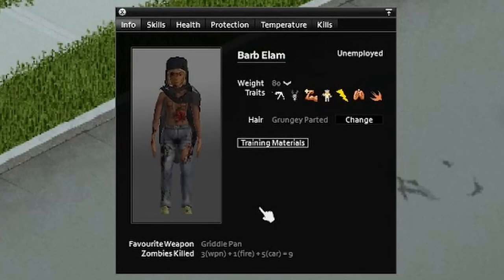The zombies killed part of your intro menu will be modified to be more in-depth and show you exactly how many kills come from what weapons in what ways.